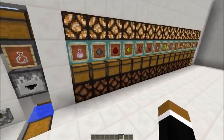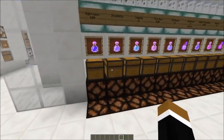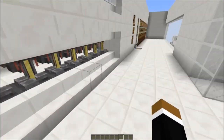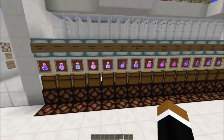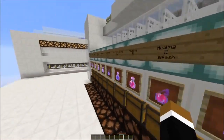You only need to deal with one central storage and not a multitude of storages. If you need a single potion, you have the full power of an array of brewing stands for maximum speed. And this system is expandable.